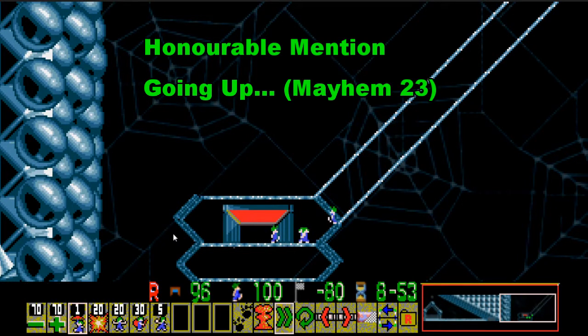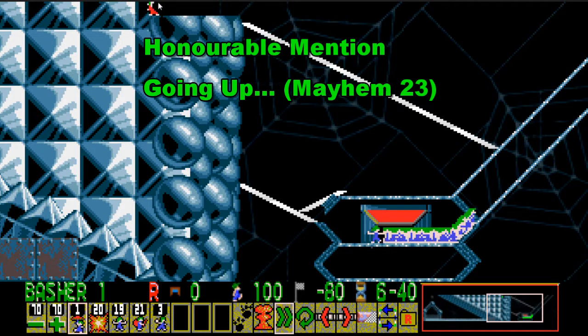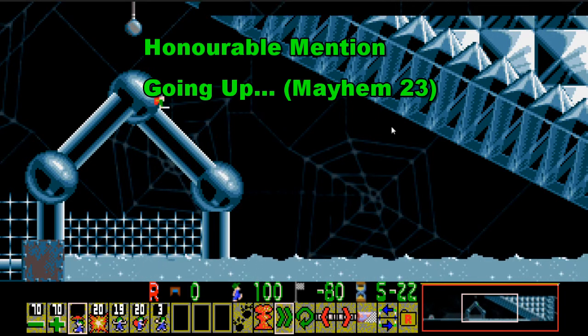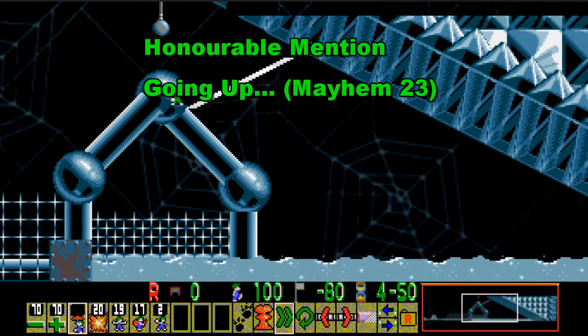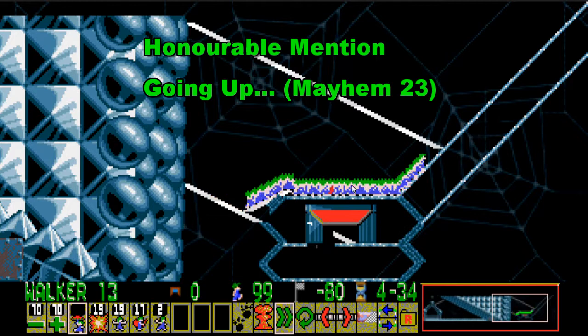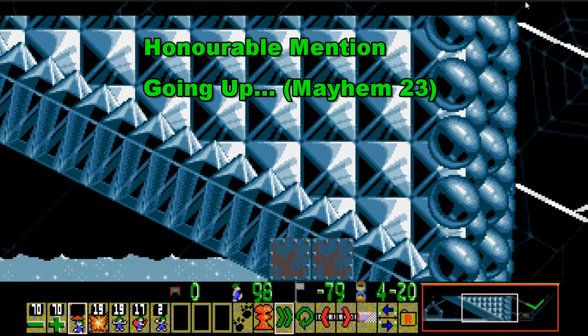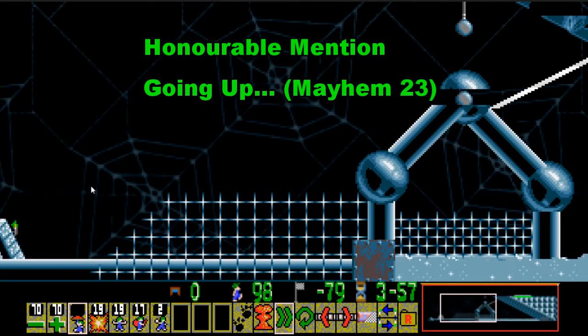The second honorable mention is Going Up, which is Mayhem 23. It's another long building level. The key thing is getting the basher up as high as you can so you can fall onto the bit you need, because you can't build against it if you come out too low. Then you bash through the trap and free the Lemmings. It's not really a hard level overall — it's just the sheer amount of work involved, and if you don't know the trick for getting to the top it can be difficult. But it wasn't hard enough to make the list.